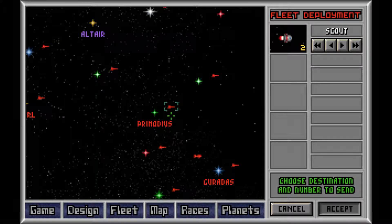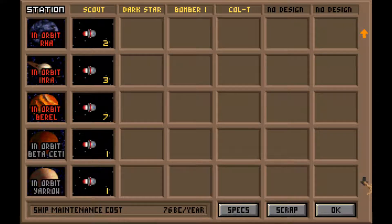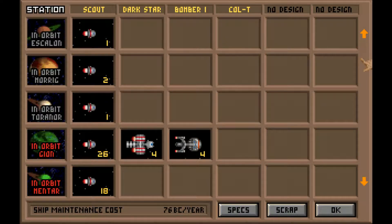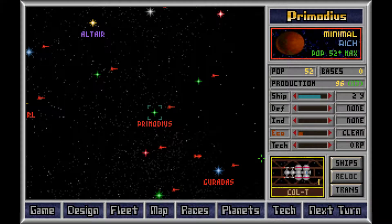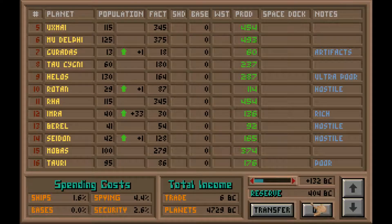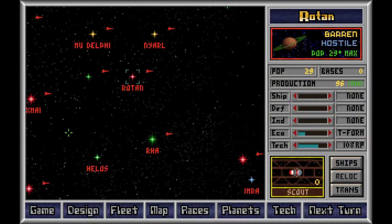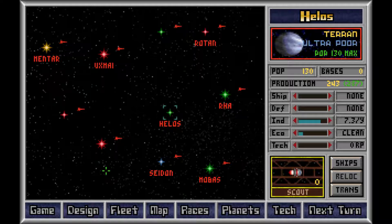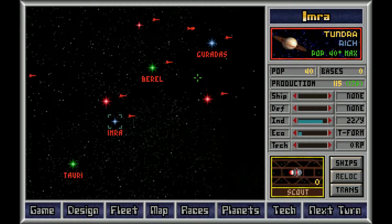Where did I produce 76 Scouts? I produced 76 Scouts somewhere. Which planet? Where did I accidentally... Was it across several planets? Looks like it. Primodius — where's Primodius? You need funding because I need my ship. It'll be ready next year. Where did we build these ships? Did we actually build them, or was that just purely an accident? Some weird effect.